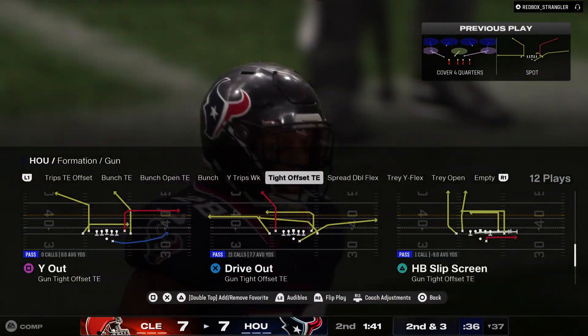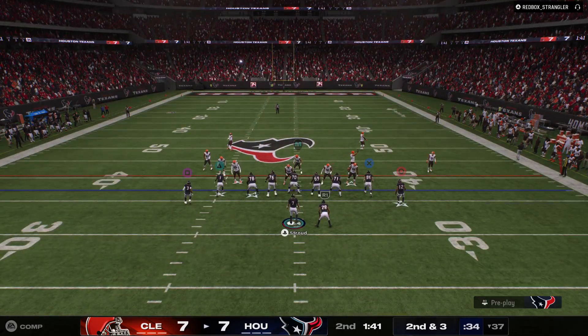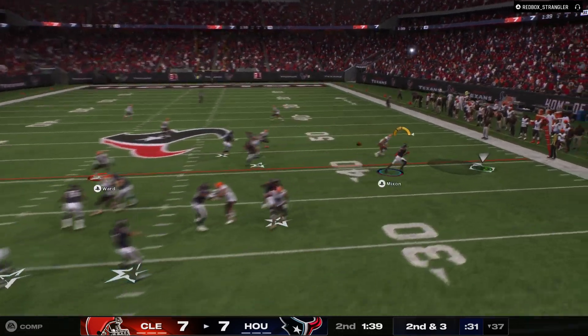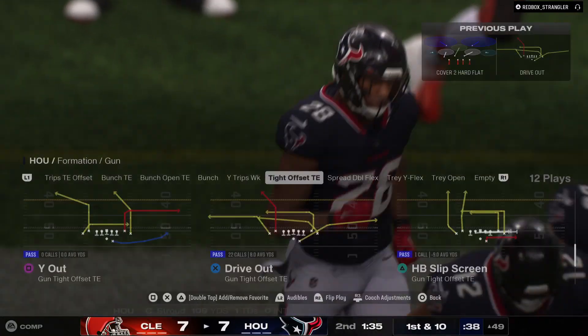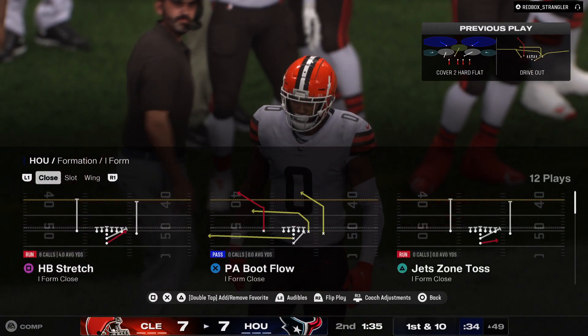He gets this up across the 35 before he's out of bounds. Second down and three. Here's Stroud — pass thrown right back to Joe Mixon — and they'll take this to the other side of midfield before going out of bounds. They get 14 on that one, good for a Houston first down.